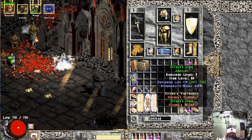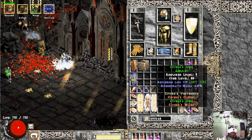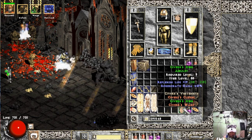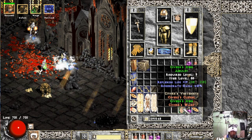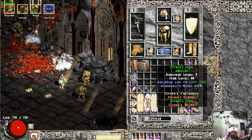Dragon mana. Almost 40%. Oh, I think this is an amulet with high mana regen in Project Diablo 2.